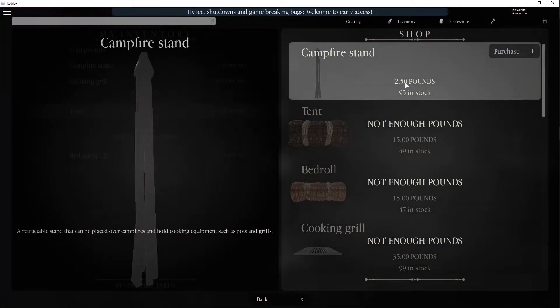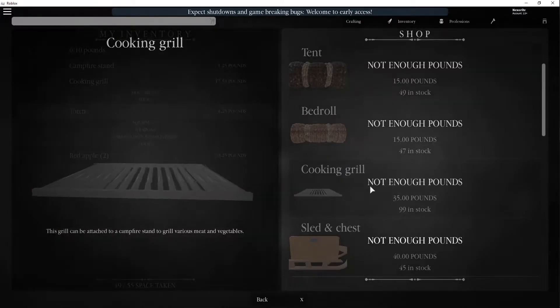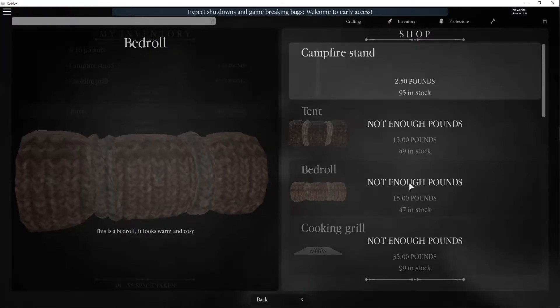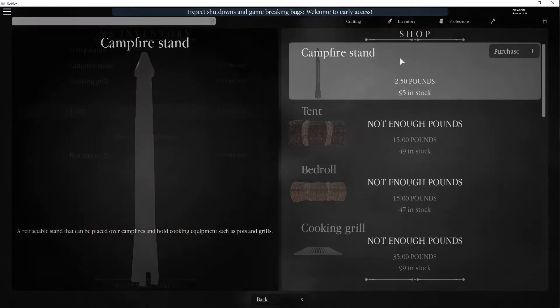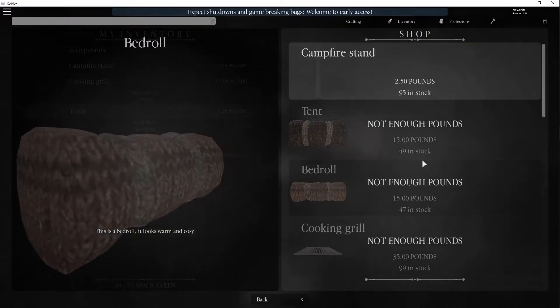Now the campfire stand is two and a half pounds so that's not too expensive, but the cooking grill is 35 pounds. I already have this in my inventory, but these are the two items that you will need to buy: the campfire stand and the cooking grill. If you don't have these two items you cannot cook meat.